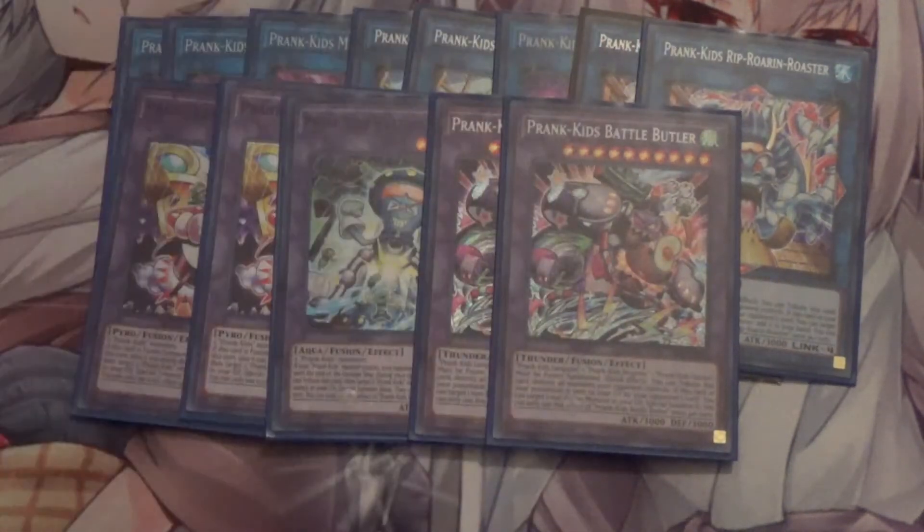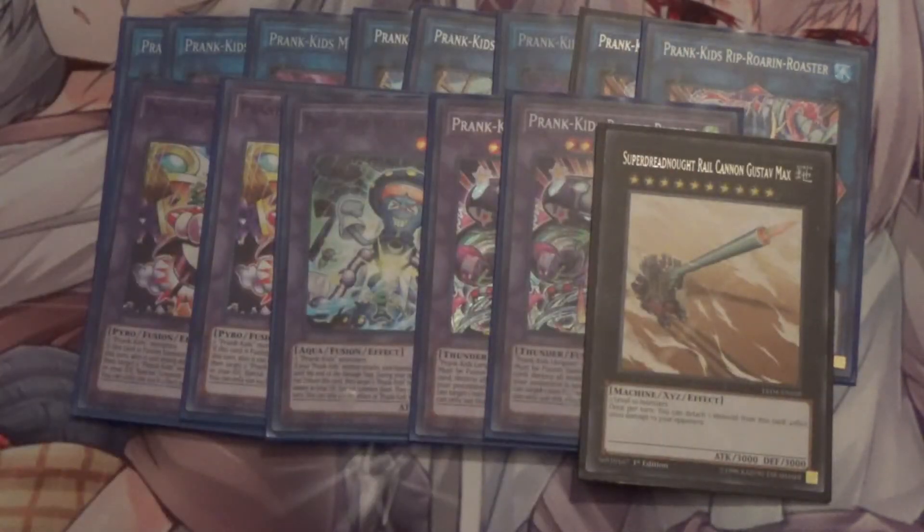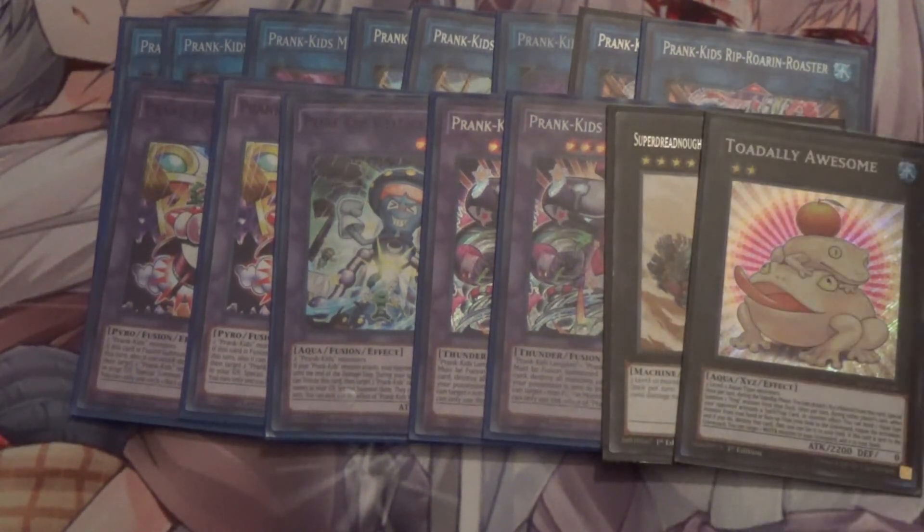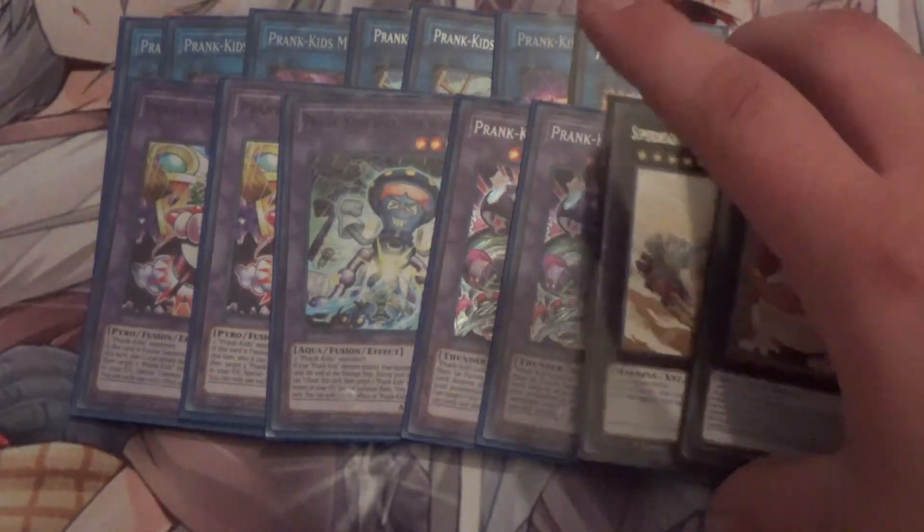I also run two Prank Kids Battle Butler — it's essentially a Raigeki during your opponent's turn, and if it's destroyed by an opponent's card effect you can special summon one non-fusion monster from your grave. For the non-Prank Kids extra deck monsters, I run Super Dreadnought Rail Cannon Gustav Max — probably one of the longest card names — where you detach material to burn for 2000, so if Battle Butler and Rooster aren't enough to finish the game, this will. I also recently saw someone else use Totally Awesome, and it actually works. You won't go into it too often, but there are scenarios where you can, because Dropsies is level two.